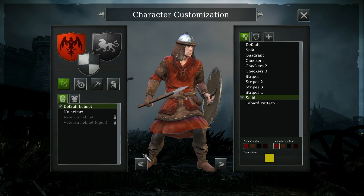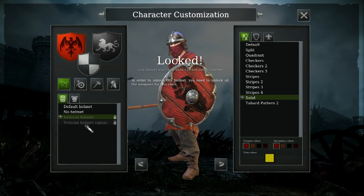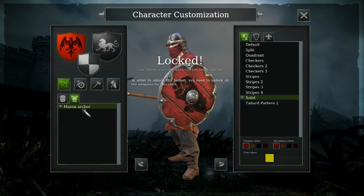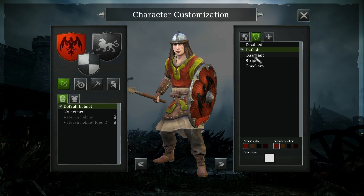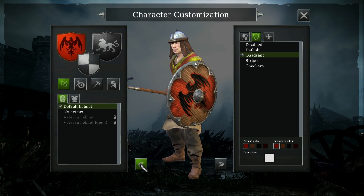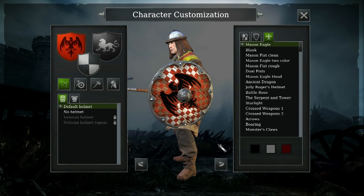You can see that the archer has got a helmet or no helmet option. You can get the veteran helmets after you unlock all the weapons for a certain class. Here's just the default model there — or the overall model view. You can also do your shield. You can change the different sigils that are going to be on the shield, the actual paneling of the wood. There's a quadrant, striped checkers — quite a few different things you can do.